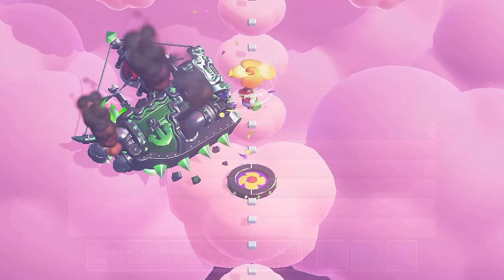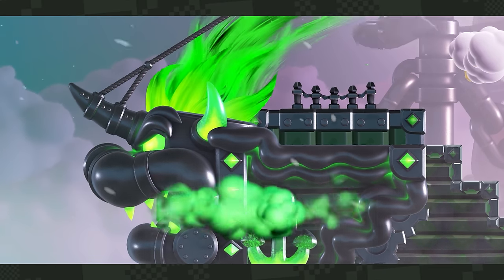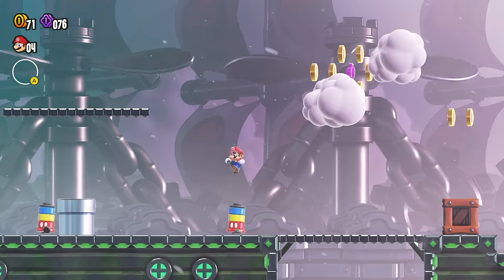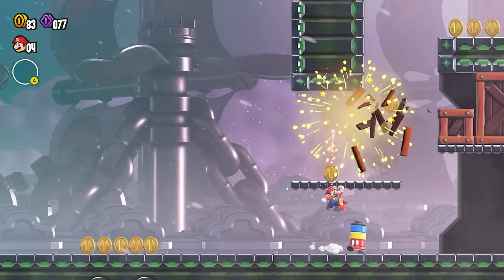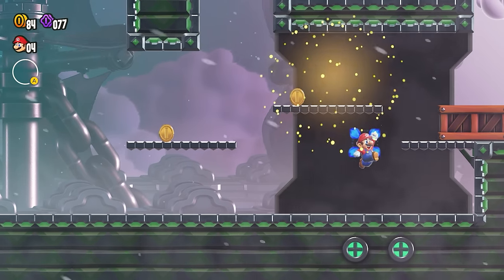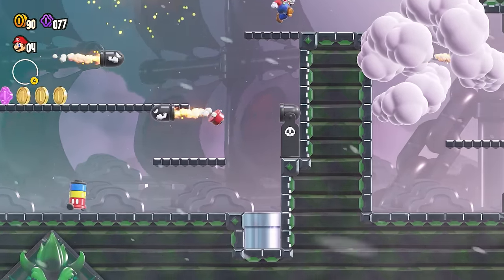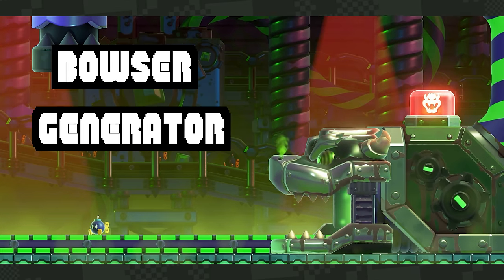Super Mario Bros. Wonder also has the traditional Bowser airship levels we've seen in 2D Mario titles since Super Mario Bros. 3, and there are a couple of new enemies here. This is Hanabihei — it doesn't seem to have an official English name yet, but it definitely is a new species of Bob-omb. Hanabihei can translate to Fireworks Soldier, similar to the Japanese name for Bob-ombs, Bomuhei. Once the player stomps on it, you can pick it up and use it to launch a set of fireworks above you, taking out enemies or breaking blocks in the process. Now the Bowser Generator serves as the boss for the airship levels.